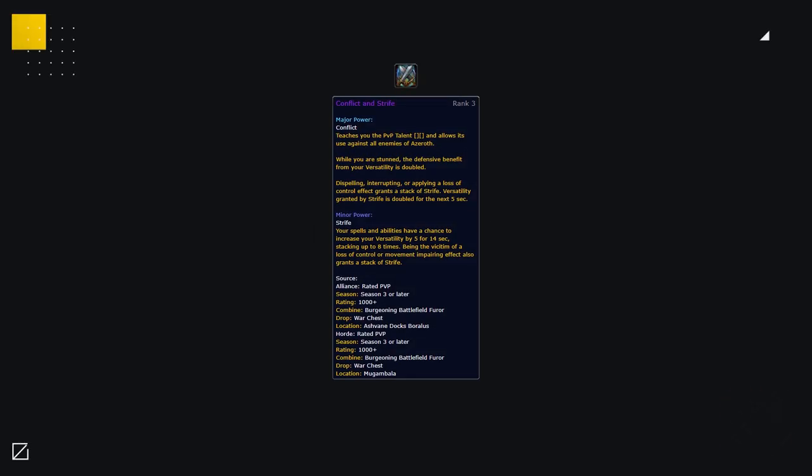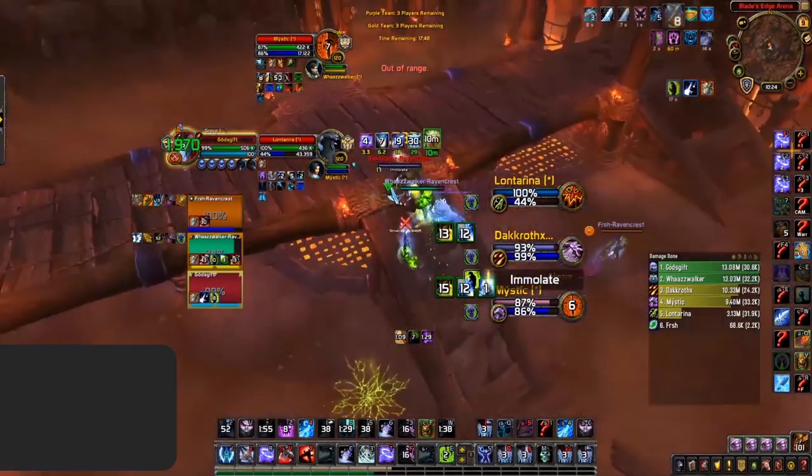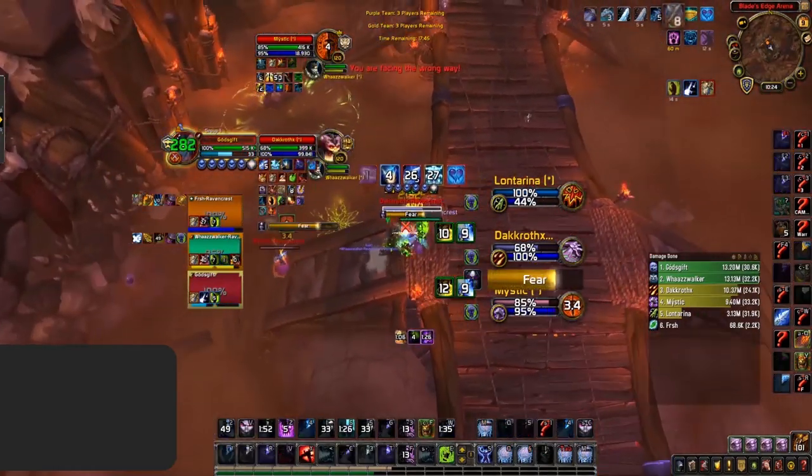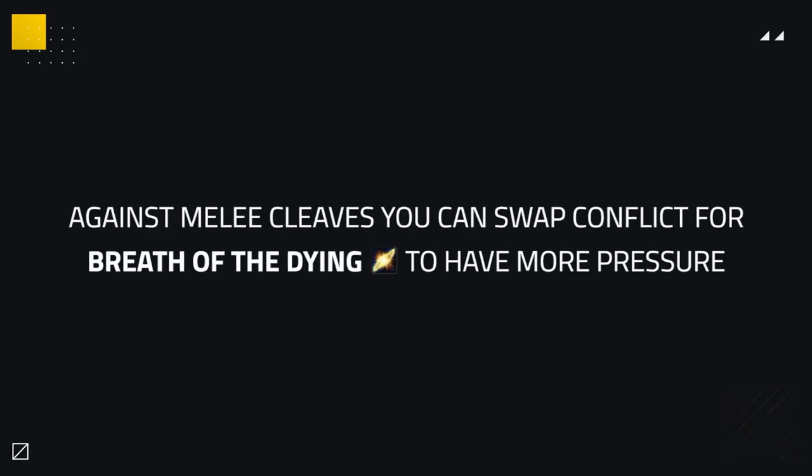There are only two major essences you need to worry about as a Frost Death Knight. Your go-to is usually Conflict and Strife. Conflict is mainly used because you have plenty of powerful PvP talents as a Frost Death Knight, which are important in most matchups. Taking Conflict will free up a talent, as you always want Chill Streak anyway, and it gives you a stacking Versatility buff active throughout your arena matches. When you don't need that extra PvP talent, you could opt for Breath of the Dying instead — for example, against many cleaves such as TSG — trading a PvP talent for more pressure that could be the difference in winning.